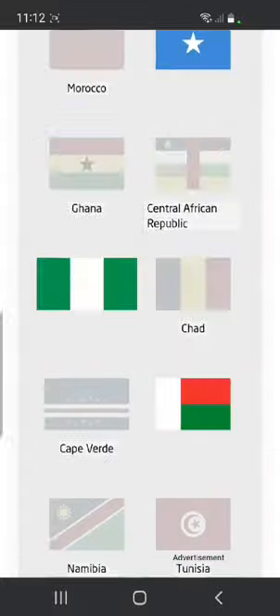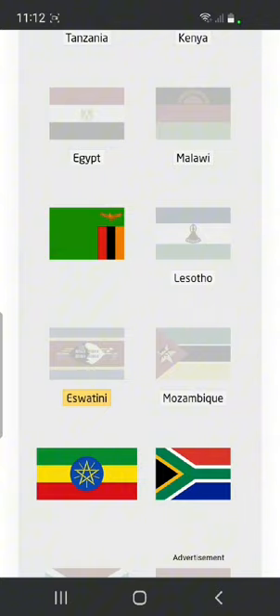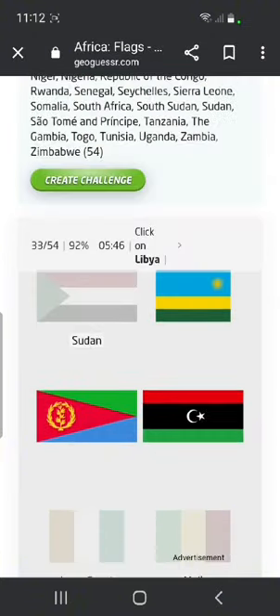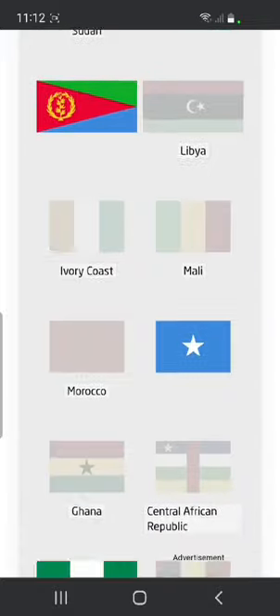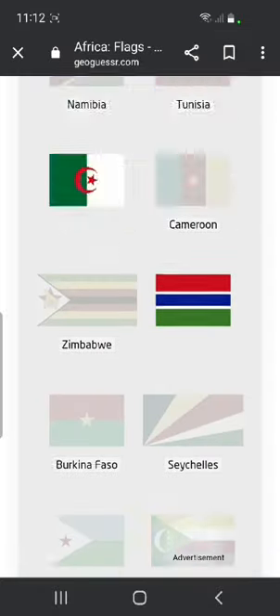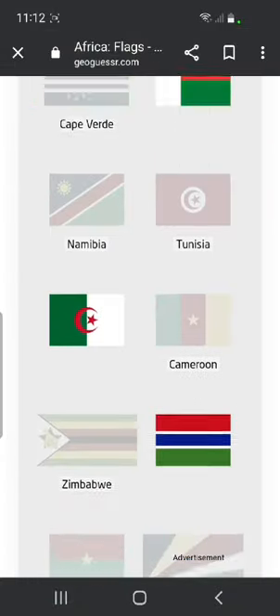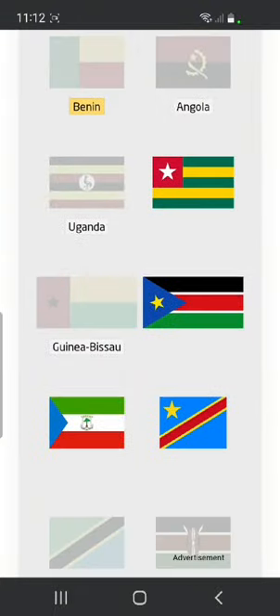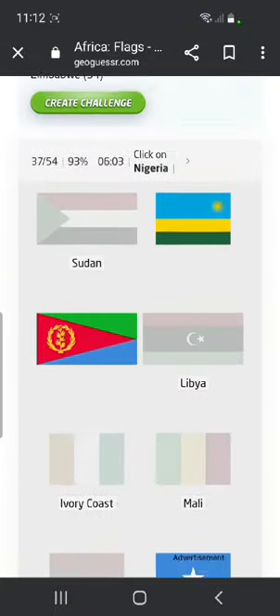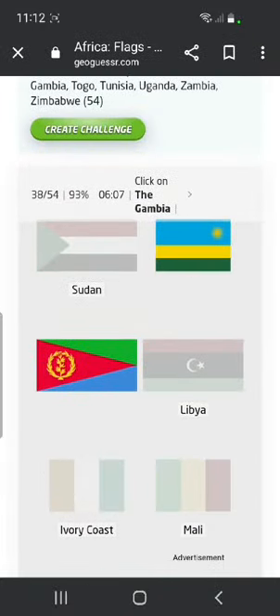Mozambique — this one with the guns on the flag. They're very violent. Libya. Comoros — this one is Comoros. Sierra Leone — I remember that one down at the bottom.